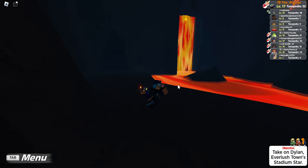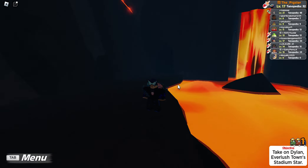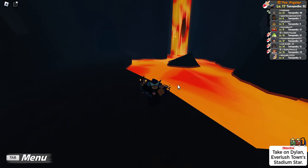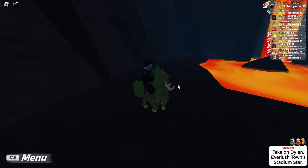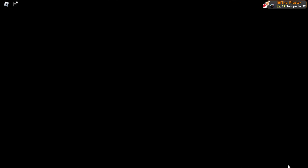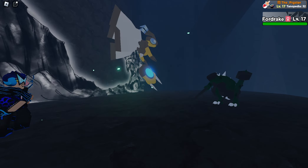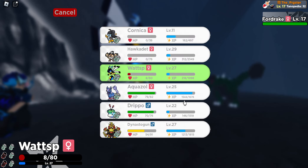Now let's go on to where to find Fordrake. The place to find Fordrake is in the mined area, and it can only be found in the depths of the mine — specifically in the lava area. It's only a one percent encounter rate, so I'll cut to me finding it.